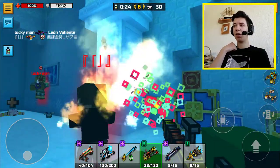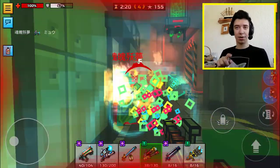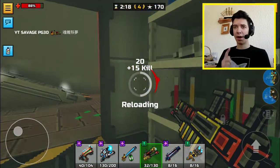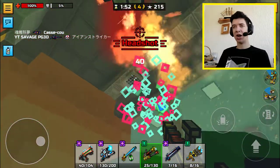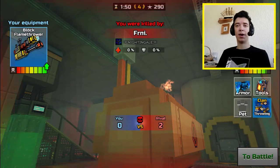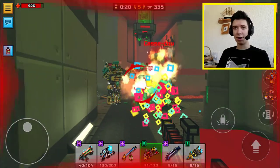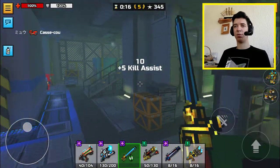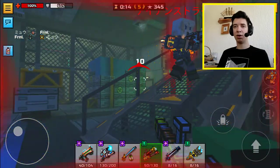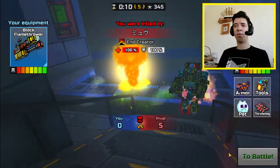Now, the Blockflame Trailer has one positive thing about it and one negative thing about it. The positive thing is that it deals some pretty high damage per second. However, the negative is that it's very hard to get kills since it has really short range. So I wouldn't even recommend this flamethrower for close-range fights, because you need to get as close as possible to your enemy in order to kill them.